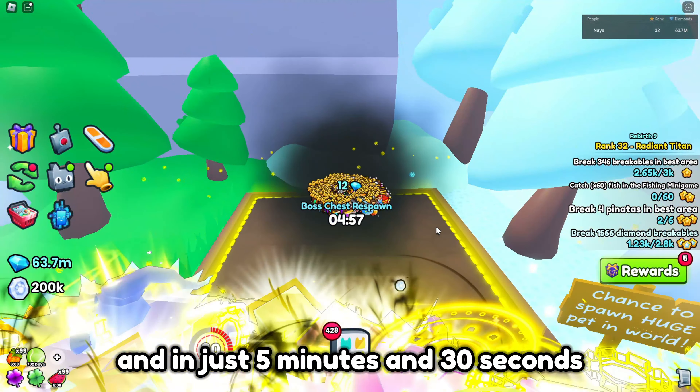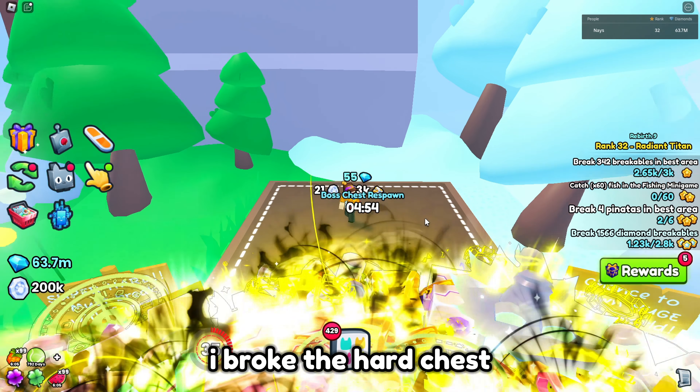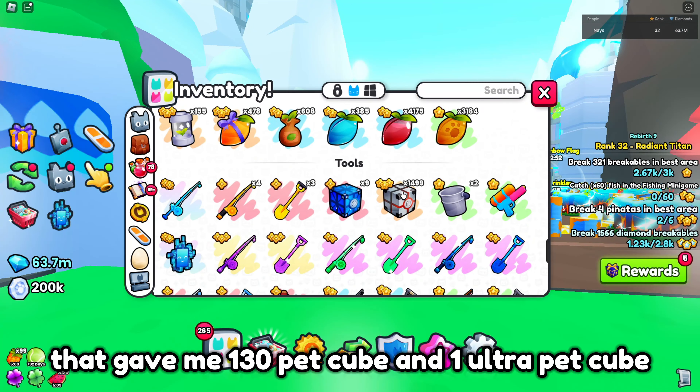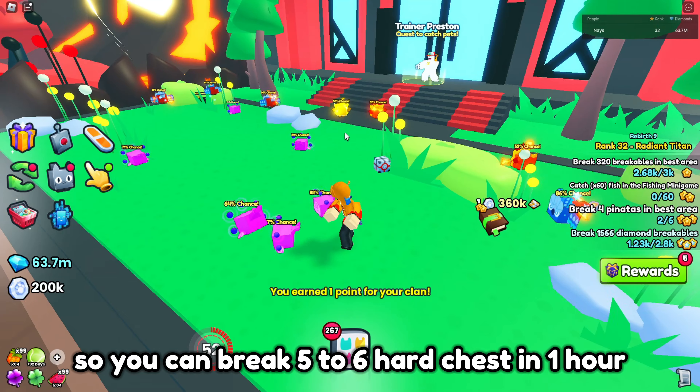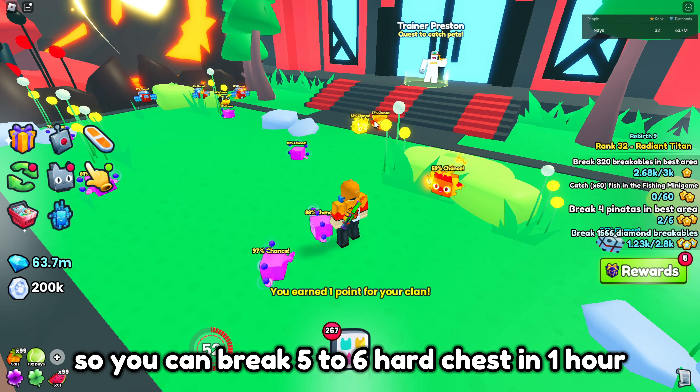And in just 5 minutes and 30 seconds, I broke the hard chest. That gave me 130 pet cubes and 1 ultra pet cube. The respawn of the chest is 5 minutes, so you can break 5 to 6 hard chests in 1 hour.